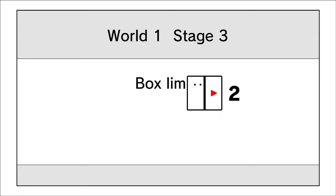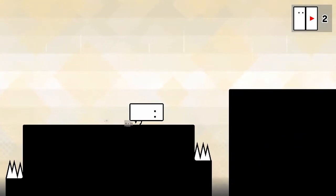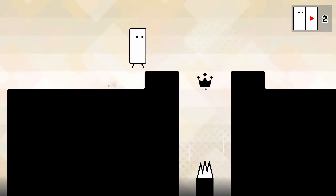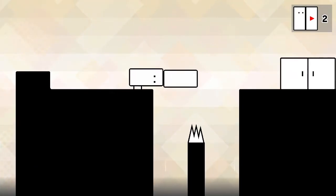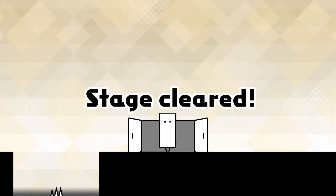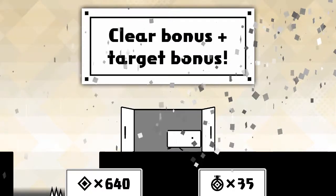The box limit for a single usage is two — stepping it up a bit. Let's do the fancy jumping. I need to remember I already have the hook and hop ability. We did it — cleared it on the min-max target, exactly six boxes, and we got the crown.